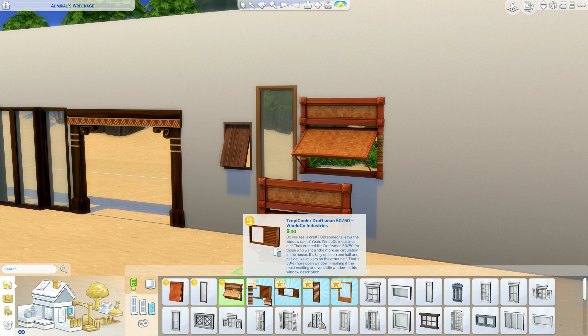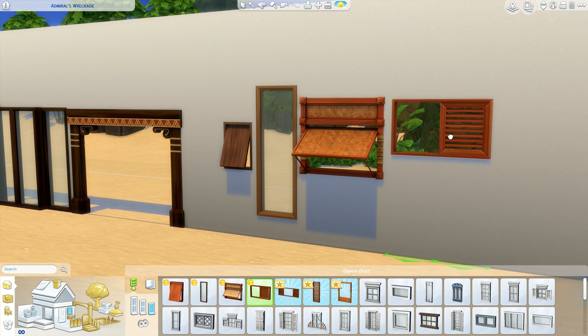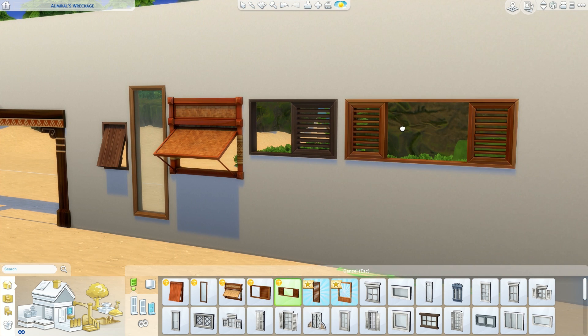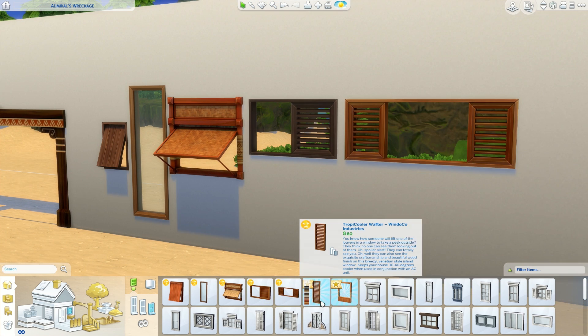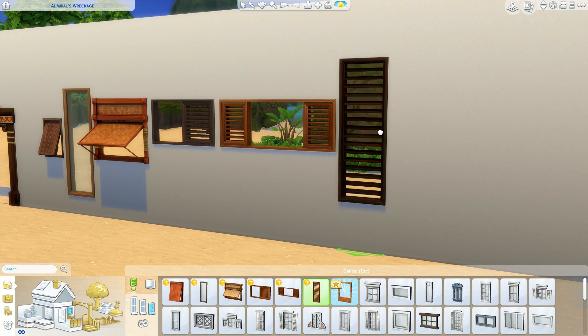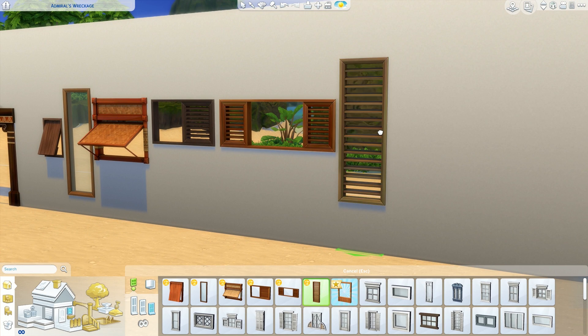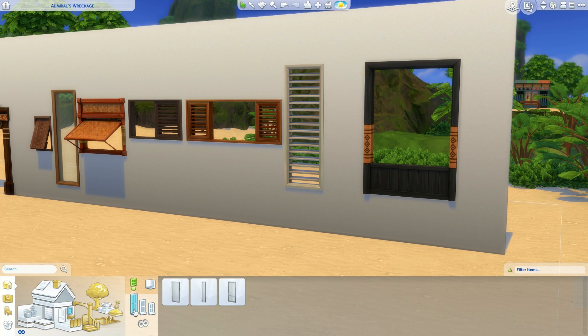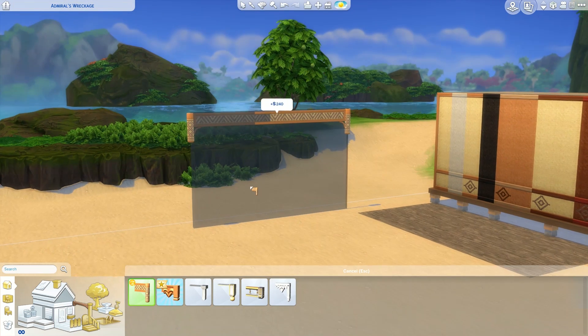We do have a few traditional style windows and a lot of open ones so you can actually enjoy the outdoors. This is an island tropical paradise type world, so the weather is probably amazing. We have these beautiful sheer curtains that you can put over them — I just think it's perfect. I love the shutter details. I feel like this one works in both traditional and modern. And then another open one that's also really pretty. I like the pattern detail on it.